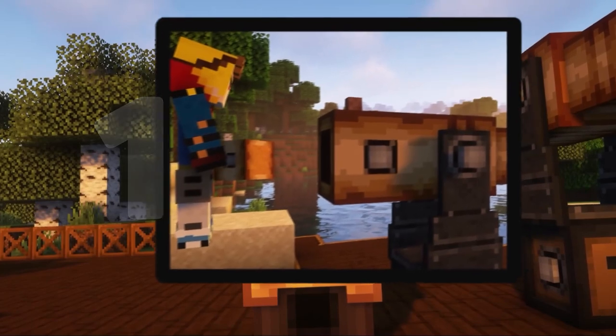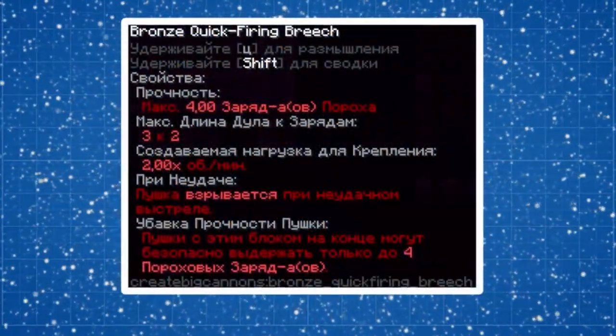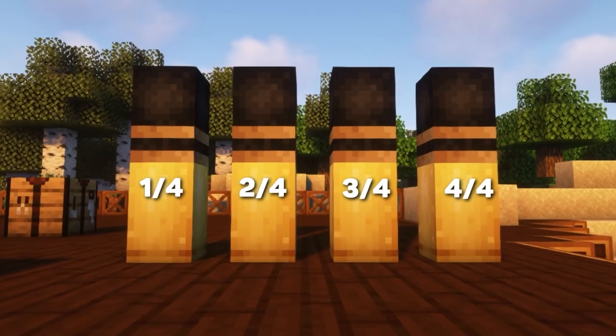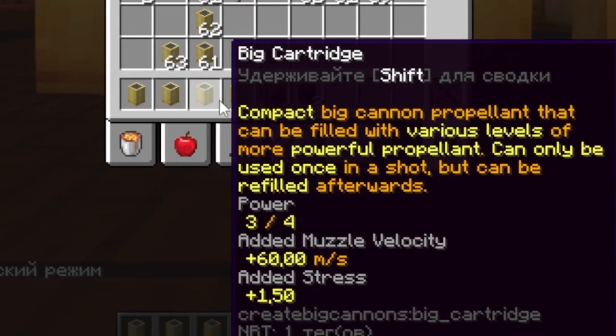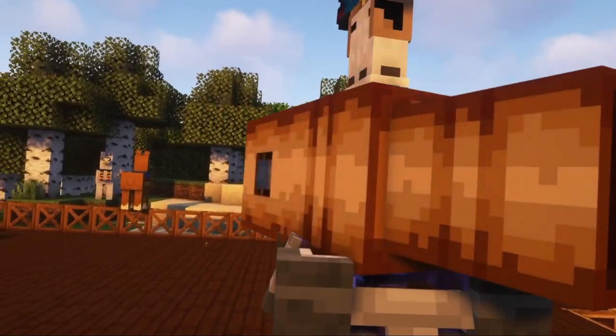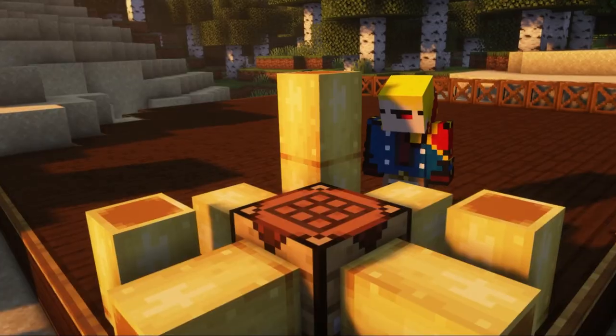First, by installing rapid-fire shutters, you automatically reduce the power of your gun to four powder charges as a maximum. Second, depending on how full your large cartridge is, you will calculate the length of the muzzle. As an example, we will build a rapid-firing bronze cannon for three powder charges so that it will be more interesting to calculate.